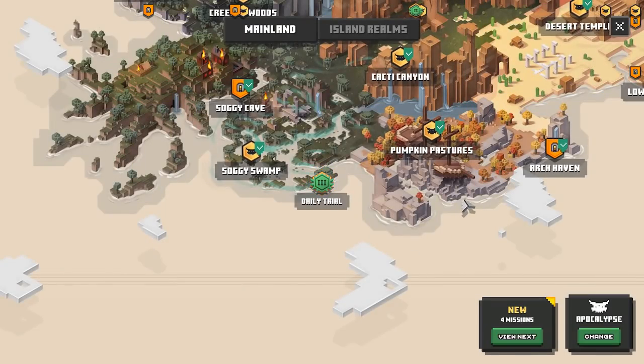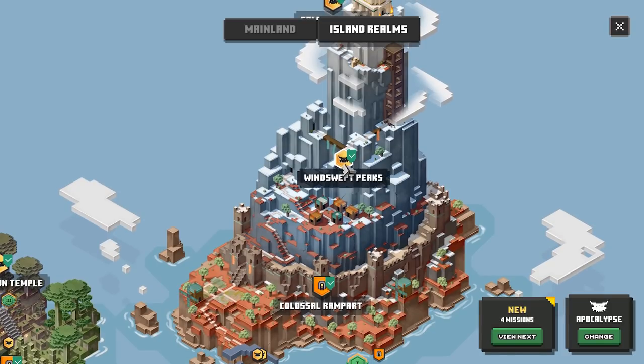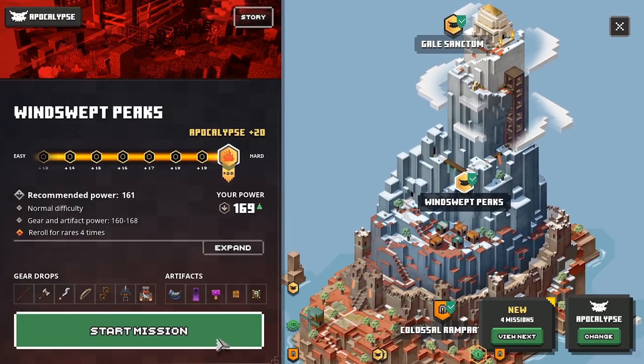But right now I'm going to travel to another level — just another random level. I really like the Howling Peaks DLC, so I'm going to travel to the Wind Swept Peaks. Once again, Apocalypse level 7 plus 20.